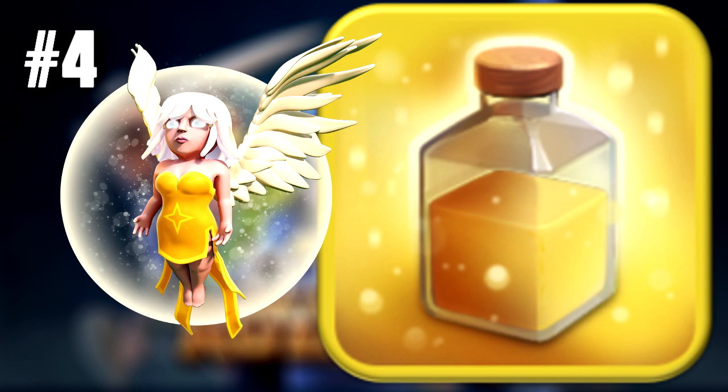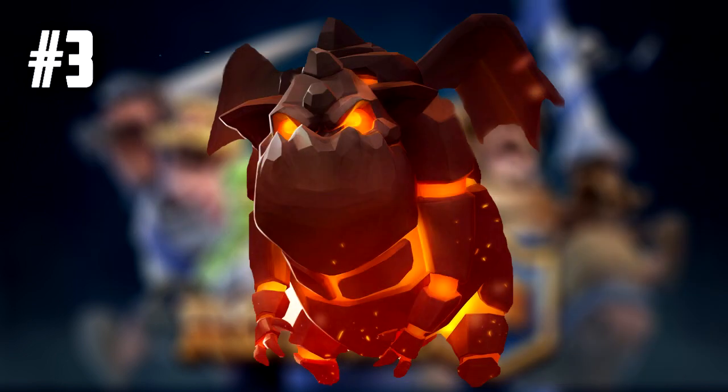Number 3 is the Lava Hound, which I think is something people have been wanting to see in Clash Royale — it would be really cool to have. It could have the same mechanics as the Golem. For those who don't know how it works in Clash of Clans — correct me if I'm wrong because I don't actually play it — but I believe when the Lava Hound is taken out there's an explosion and it becomes around 6 Lava Pups, similar to how the Golem works with Golemites. Instead of being a ground troop like the Golem, it would be an air troop, which would add more variety in that area.